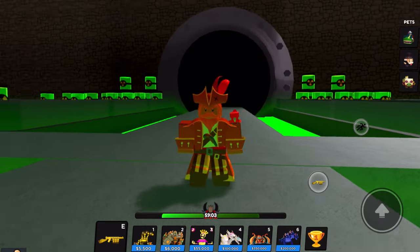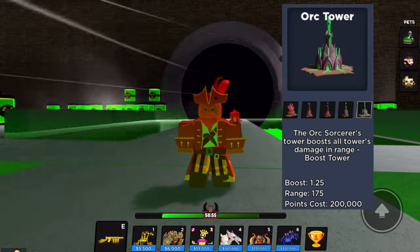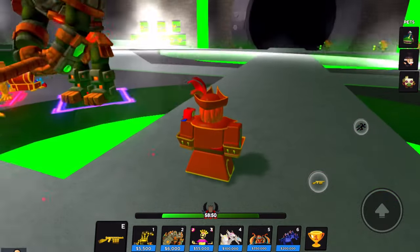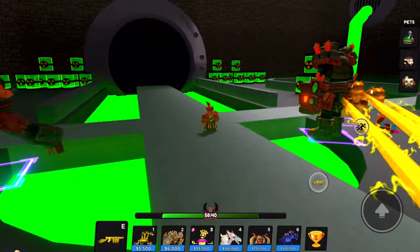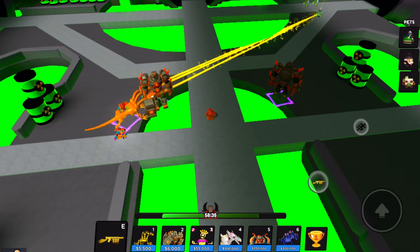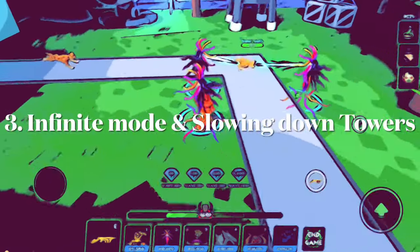Of course, some maps might not even need an AOE tower — you could replace it with a really strong DPS tower, a booster, or a money tower. It's important to know your maps and know what you need. In this Hero World, my Hydra with Eternal Glory is doing 185,000 DPS. Having multiple DPS towers helps you beat certain maps.